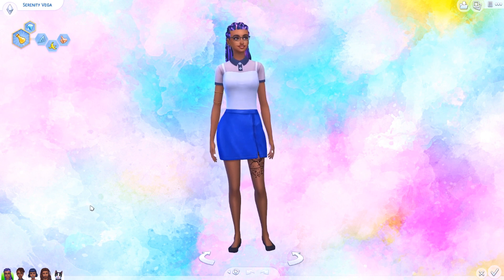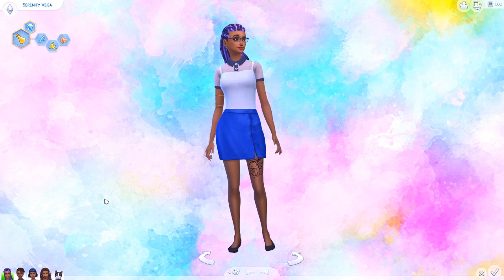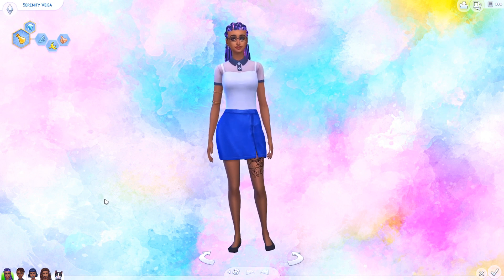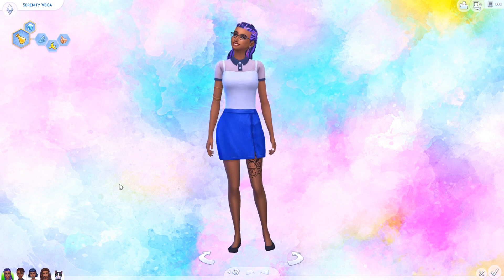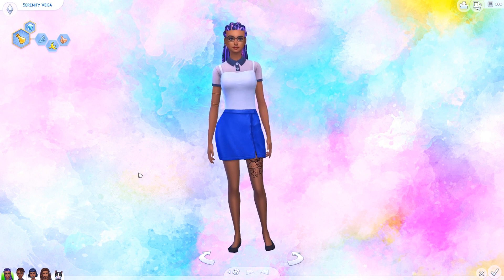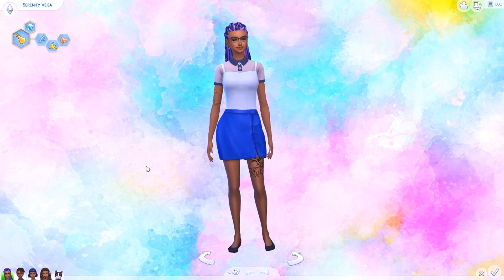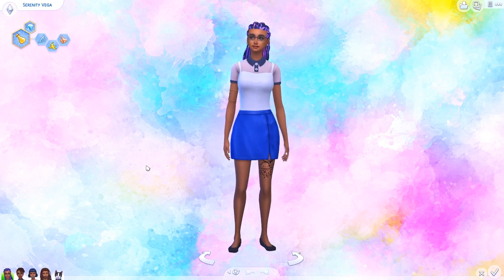Serenity and Portia are both technically human but they are able to tap into the magical realm. In the world we're playing in, in order for a sim to be born a spellcaster, both parents have to be spellcasters. Since their father is human, they're technically human but still have magic in their veins - they just have to go to Glimmerbrook and access it. The average mundane person is not able to use magic even if they stumble across Glimmerbrook. To go through the magical portal you have to have some type of magic in your veins.